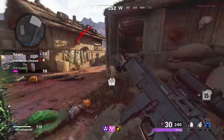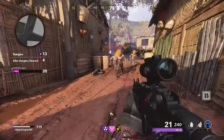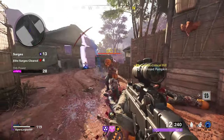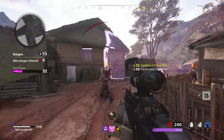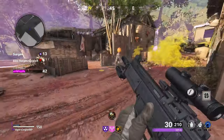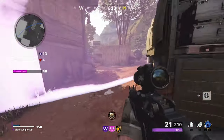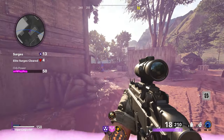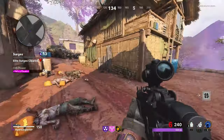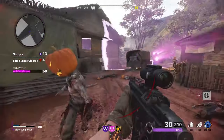The only 3 power-ups that spawn in Zombies Onslaught are Instakill, Max Ammo, and Full Power. This is due to the fact that there is no mystery box, so Fire Sales won't spawn in, and there are no points to earn, so Double Points won't spawn in. There are no window barriers, so Carpenters don't spawn in. And nukes likely don't spawn in because surges do not last as long as normal rounds in round-based zombies.